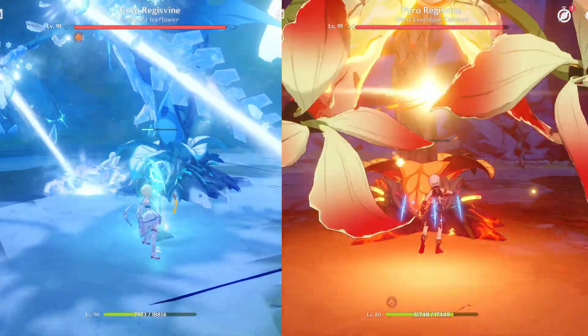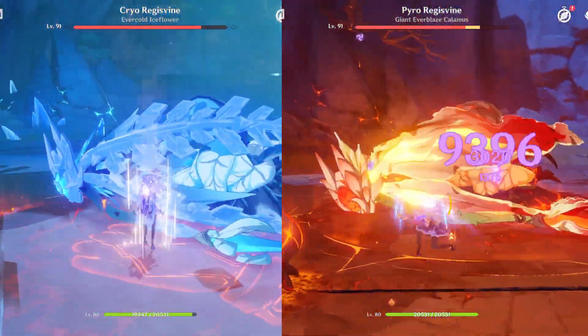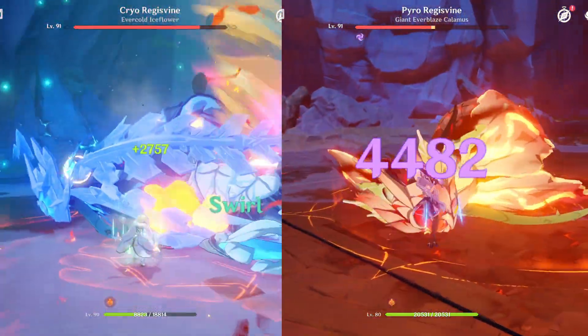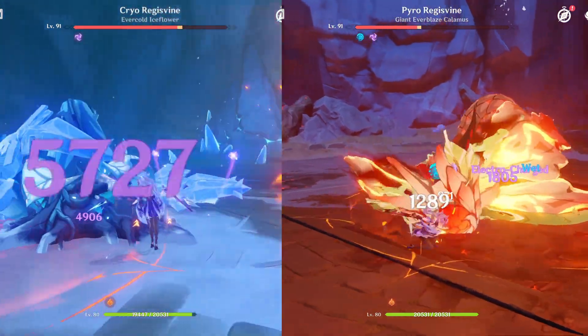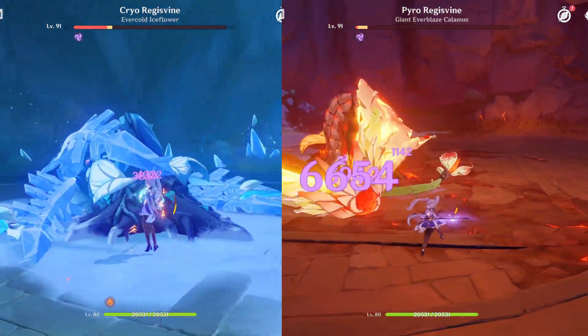A fun way of using Anemo Traveler. What's really cool about this character is that if you want the maximum possible damage as a sub-DPS or support DPS, you can use Anemo Traveler in a really effective way to boost damage. 12K Ka-Chings!